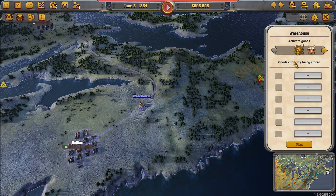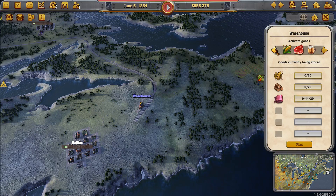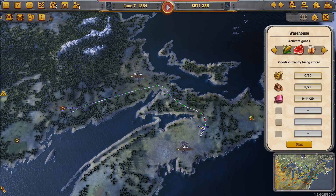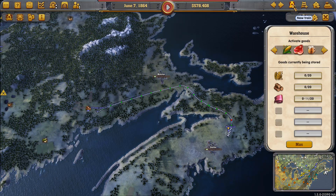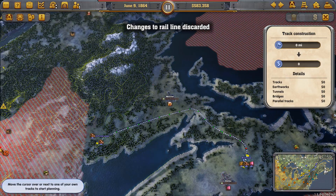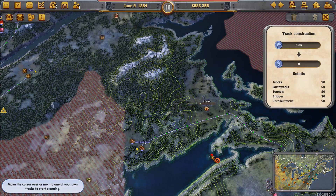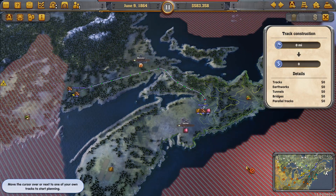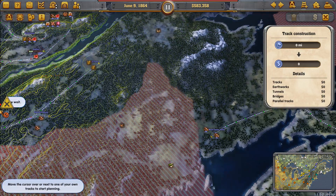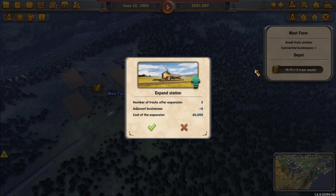There we go — we've got a simple line. All we need to do is figure out what we want: we want wheat, we want logs, and we want cloth, of course. Now the good news is, even though we haven't connected Halifax to the rest of our network, it's the next station we're connecting. So we can go ahead and connect things to that warehouse. We haven't even technically connected to Halifax yet — we just have a warehouse out there that happens to be close to Halifax.